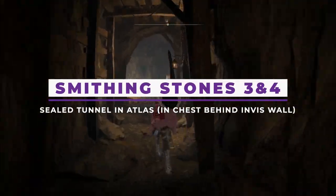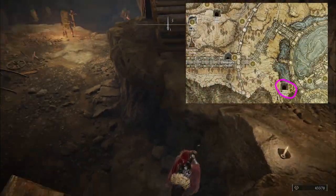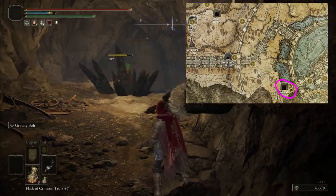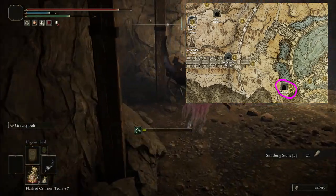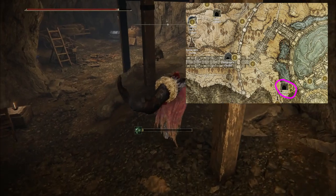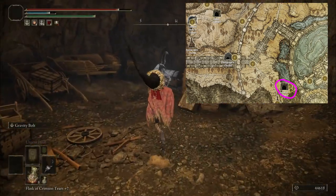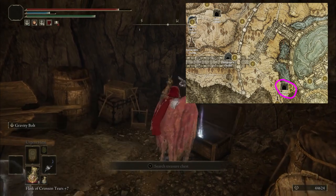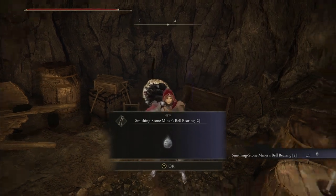For stones 3 and 4, you'll need to get a chest inside of a sealed tunnel in the Atlas Plateau. You can technically get it from the start of the game if you have both halves of the medallion that lets you get to the Atlas Plateau. It's here on the map, tucked away inside of a big crevice. This area has a handful of extremely obvious illusionary walls, and after the first one you knock down, there will be a chest on the lower level that has the bell bearing in it. You don't even need to fight a boss this time.